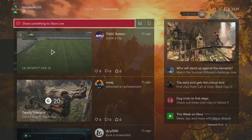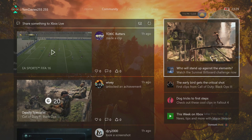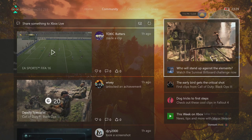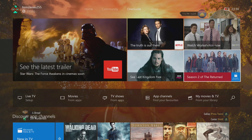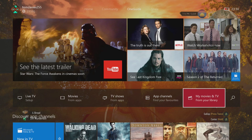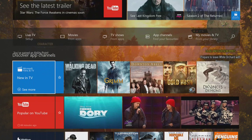The next part is the One Guide section. This is where you can see the latest things on YouTube, Netflix, Amazon Prime, Movies and TV, and BBC iPlayer. On the side you can look for TV shows from app channels, My Movies and TV, and Live TV — so if you've connected your Xbox to your TV like with Sky, that's where that would be.